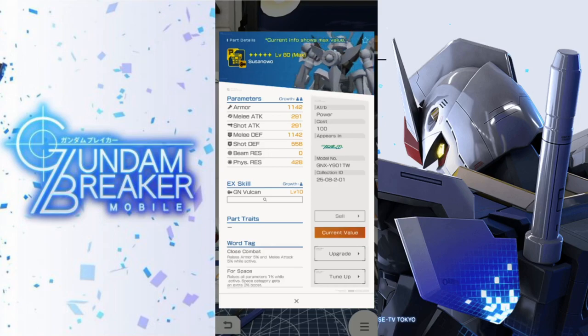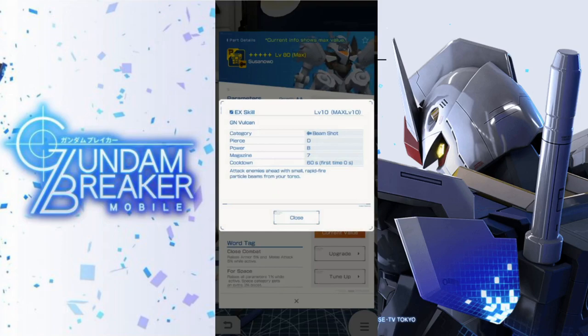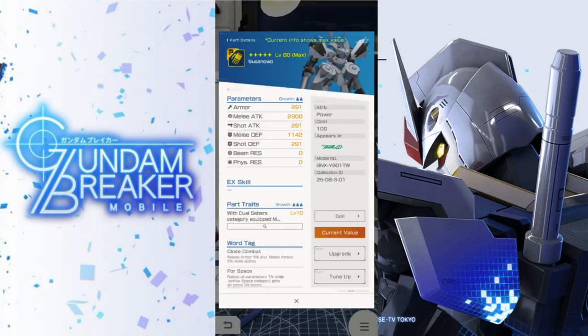I'm a firm believer that debuff is an actually important attribute in this game that most people aren't taking advantage of. It's doing both melee and shot defense decreases, so you get the best of both worlds. Now looking at the body, the stats aren't really amazing — they're kind of underwhelming. The EX skill is G Vulcans: a beam shot, D in piercing, B in power, with multiple shots and a magazine. Honestly, I'd write this off as just meh.